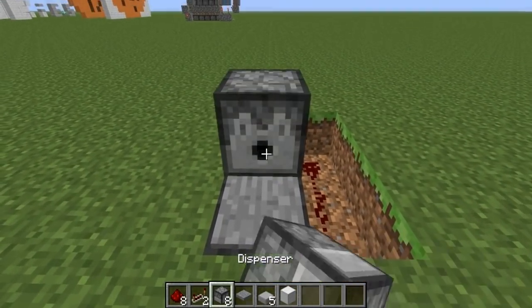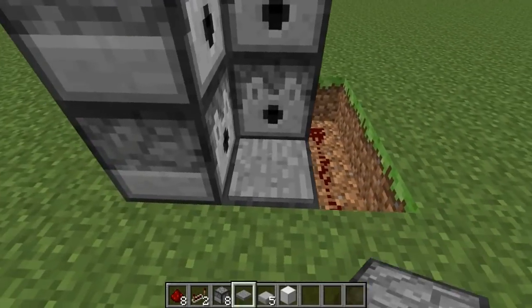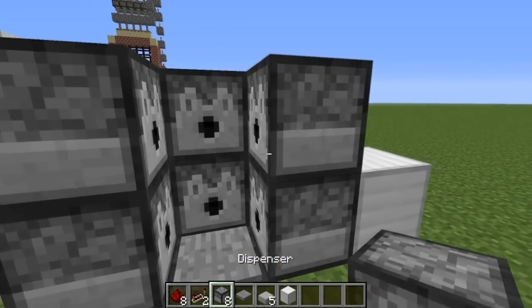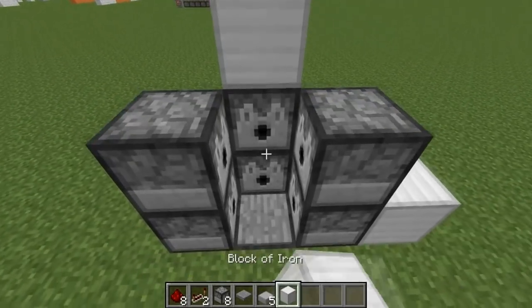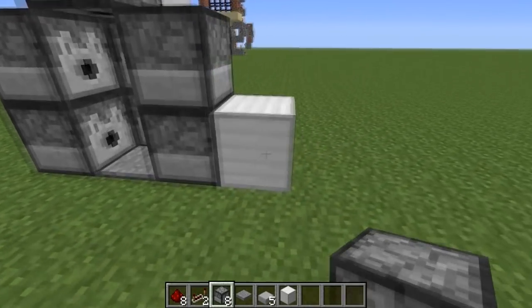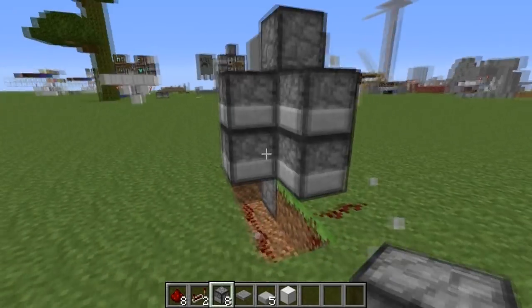Next we'll place our dispensers — two dispensers like so, two to the left, two to the right, and then also a dispenser facing downward just like that. And we'll get rid of these two iron blocks because we don't need those anymore.